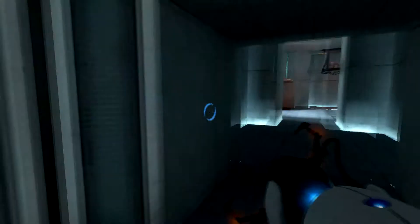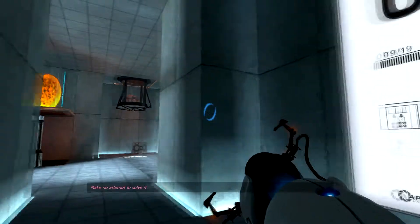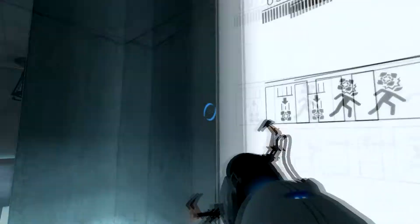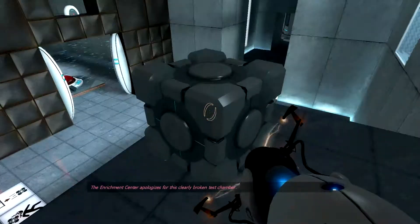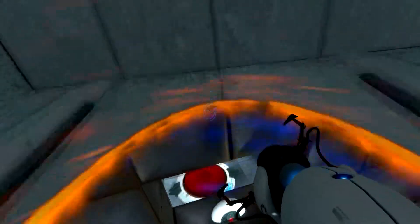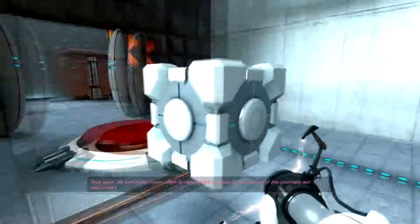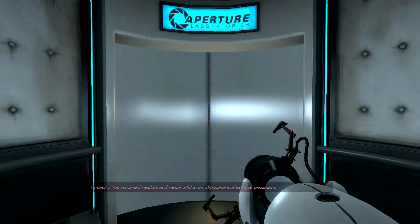It just got dark all of a sudden. The enrichment center regrets to inform you that this next test is impossible — make no attempt to solve it. I should mention that these little pictures here actually show you what's on the level — we've got a cube and danger of getting killed by said cube apparently. The enrichment center apologizes for this clearly broken test chamber. Once again the enrichment center offers its most sincere apologies — fantastic, you remain resolute and resourceful in an atmosphere of extreme pessimism. Yep, that's a thing that I did apparently.